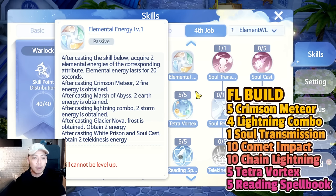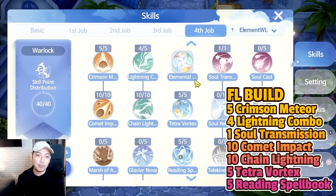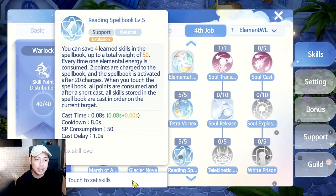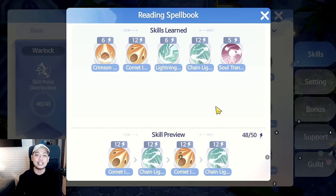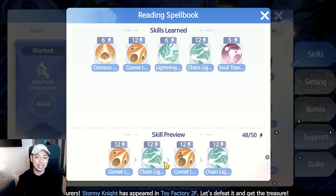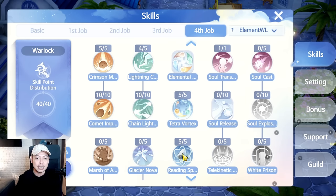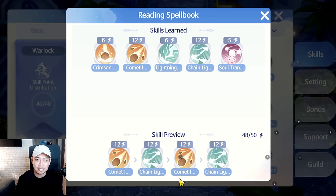You can additionally get more orbs depending on the level of Stargazing — we'll be uploading another video about that. Next, the big burst comes from Reading Spell Book. In Reading Spell Book, you put different types of skills you've learned — only up to a total of 50 points worth of skills. So you can put two Comets and two Chain Lightnings. You need both because Comet places the scorching effect and Chain Lightning is needed to burst it out, and vice versa for conduction. Every time you cast Reading Spell Book, it casts all the skills at the same time — a huge burst.